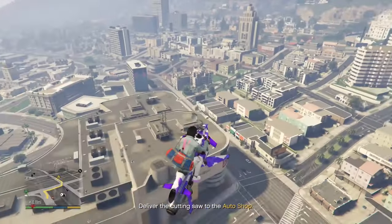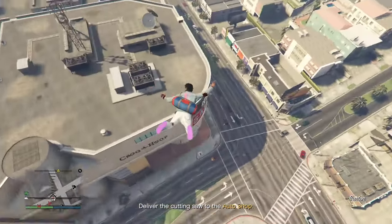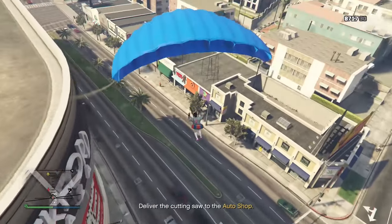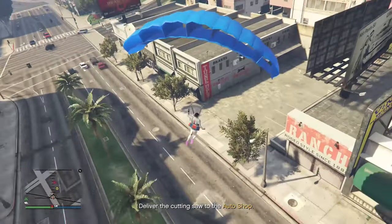Once you arrive at the auto shop, get enough distance, then jump off your flying vehicle and land straight into the garage. If you mess up it doesn't matter — you can retry over and over as long as you don't walk into the garage. You're trying to slam right into the circle beside the garage.